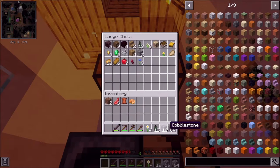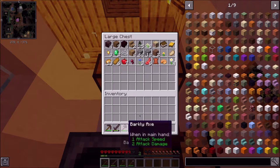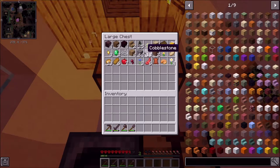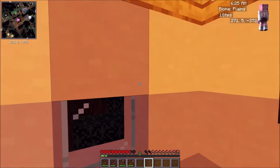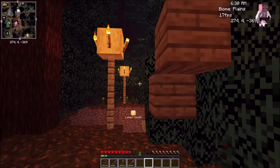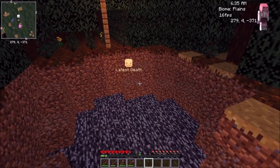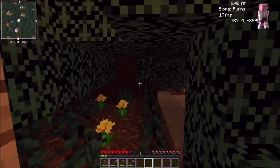More stuff I was planning on adding was cobblestone stuff, like cobblestone armor. I know it's weird but it would make sense — I'm pretty much adding everything that would make sense. Also, that creeper explosion is huge — I might need to size that down a bit.